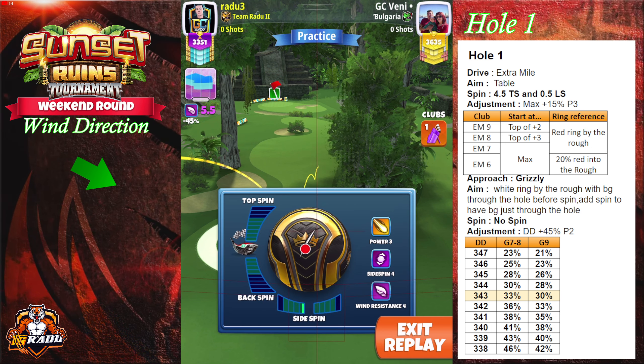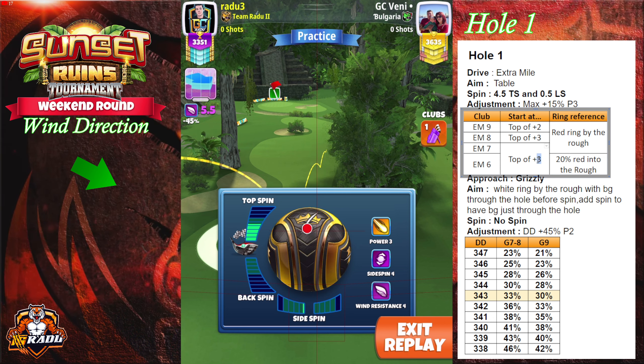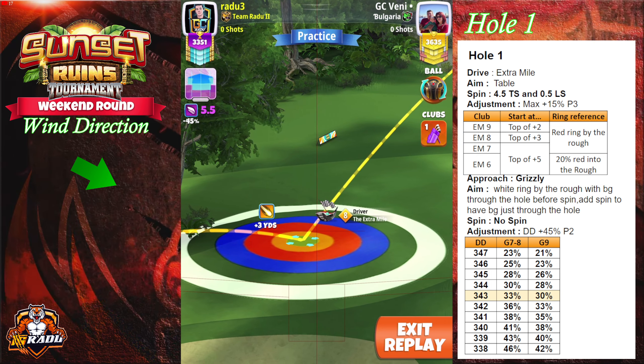For different level extra miles, you have a table on the right side of your screen, just modifying a bit the extra mile level 6 and 7, which we're gonna start at top of plus 5 yard mark.